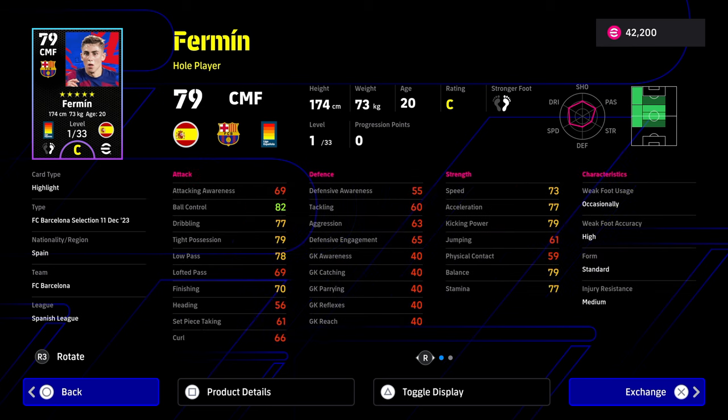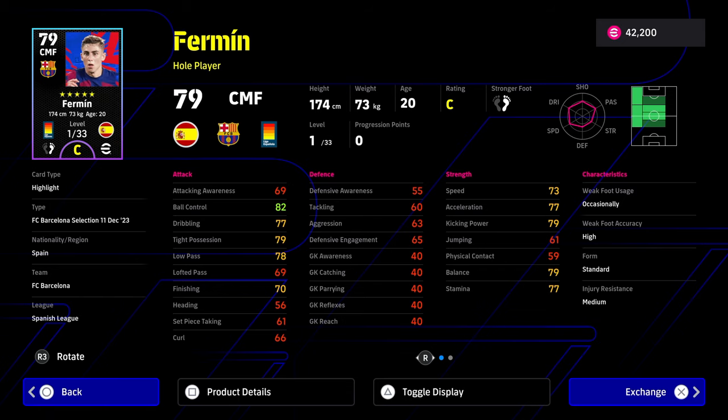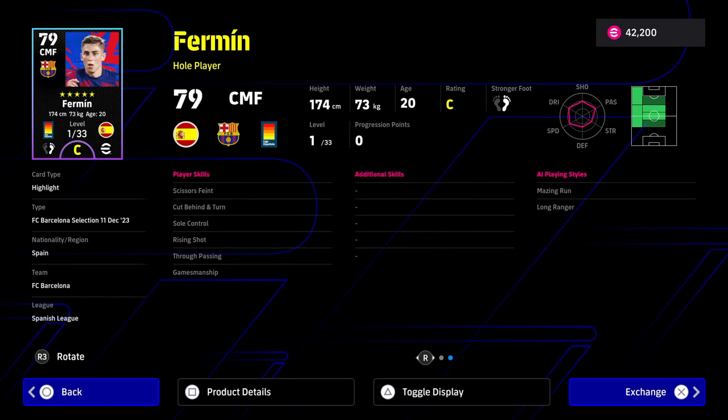But as an attacking midfielder, he is an absolute beast. The one weakness this card has is his player skills. I would add these additional skills: double touch, one touch pass, way to pass, a little off the pass, and outside curler — any or all of those would be really nice. I've ranked them in terms of importance: double touch, one touch pass, and way to pass are probably the three best you could give him.